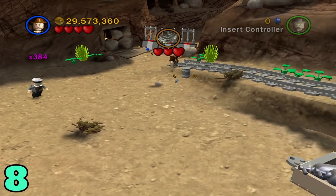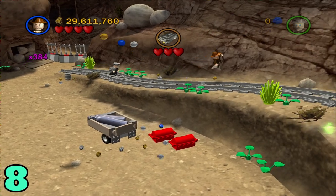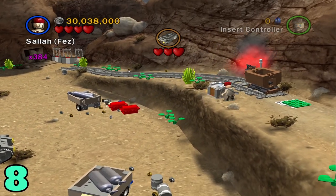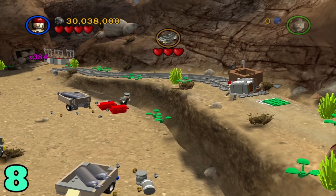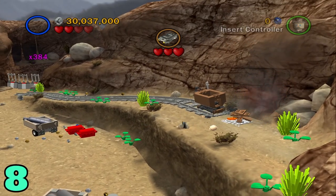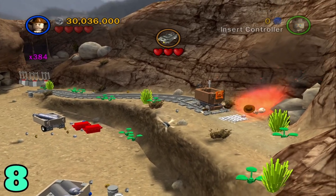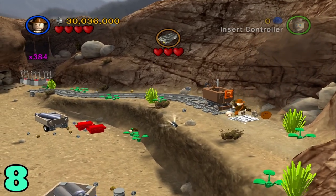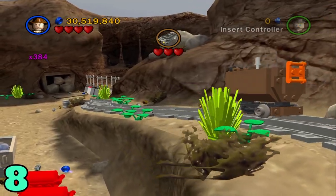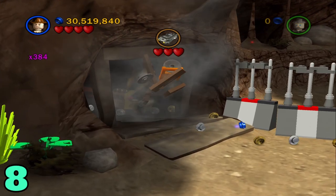Artifact number eight is in the same area. Head over to the right side where this little rail is, clamp it to the top, switch to a character with a shovel to dig this out. Pick up the box and bring it over to this green plate, plop it down, then build it up. Once that's built, push the little cart down this rail and it will explode these boulders right here and open up the artifact.